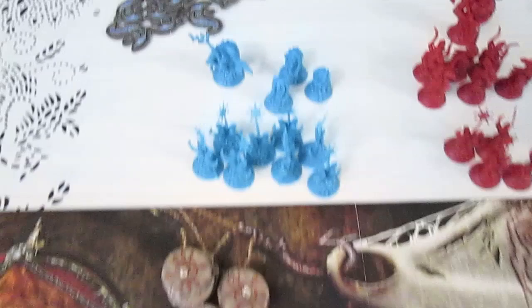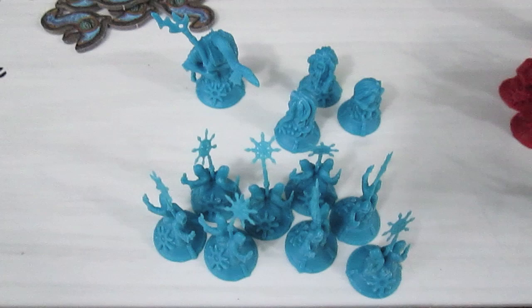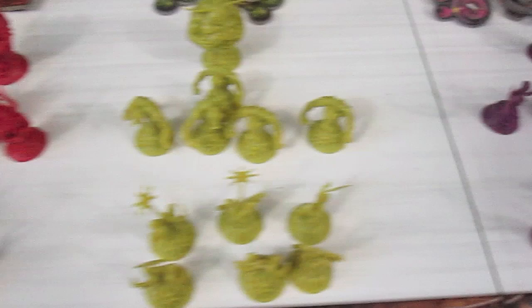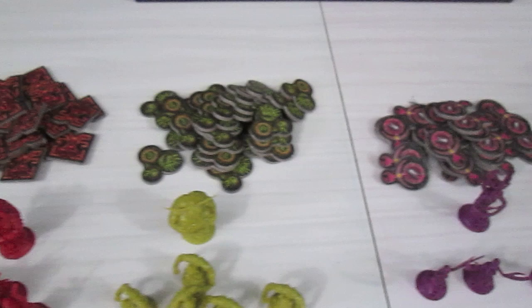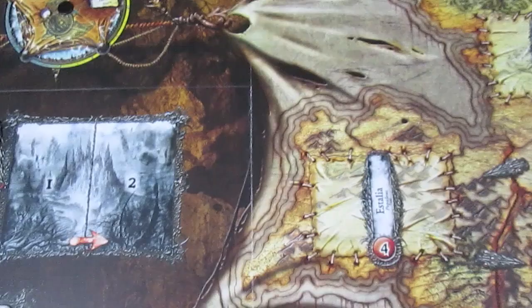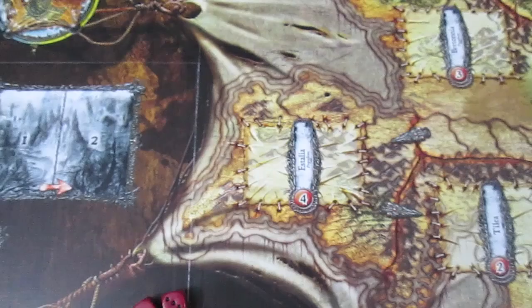We've got the Tzeentch units here, the Khorne units over here, then Nurgle, and Slaanesh. In the back behind them are all of the corruption tokens, which will be coming into play. Let me get away from the handheld and we'll go over to the god cards and have a look at those.